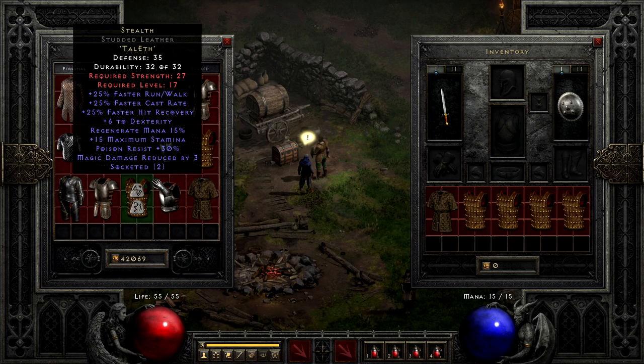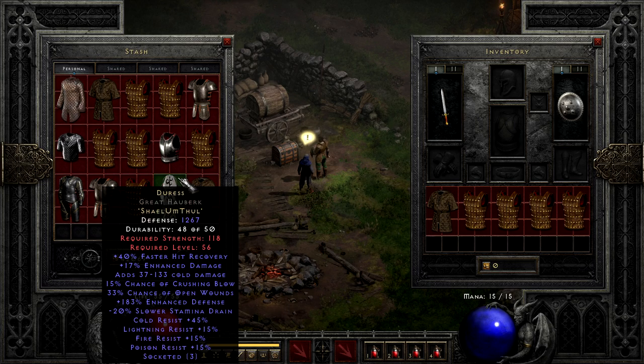Another extremely common runeword for me is Duress. This is Shael, Um, and Thul, and can give some fairly decent mods. With faster hit recovery, decent cold damage, a pinch of enhanced damage, crushing blow, open wounds, and even some resists, it can be a fairly decent offensive option for both player armor and mercenary armor when you're still building resources. It's easily one of the better mid-priced aggressive options. I still keep this in my top five list for mercenary armors overall, but it is more of a personal bias for me in a lot of cases.